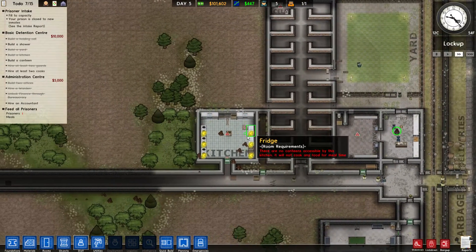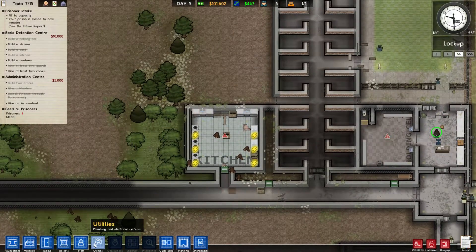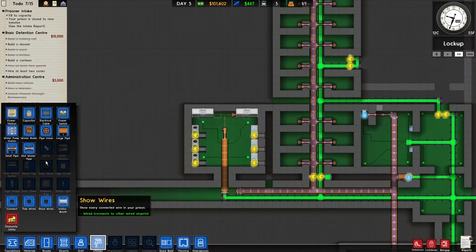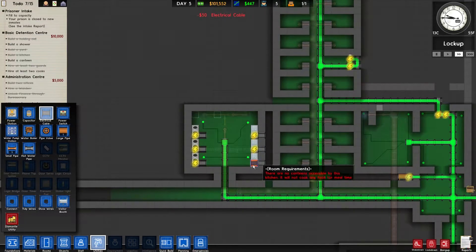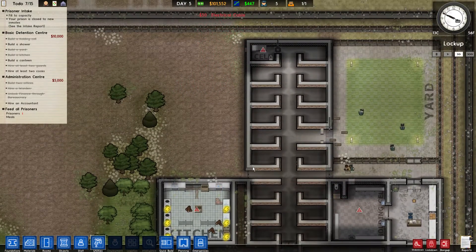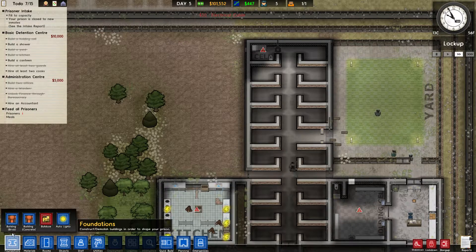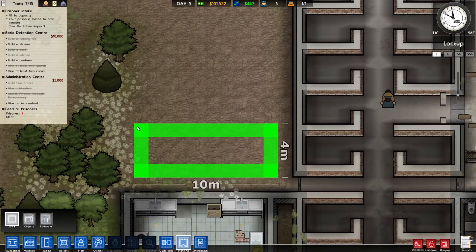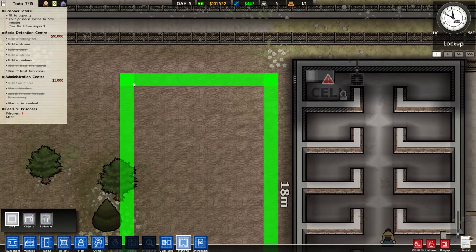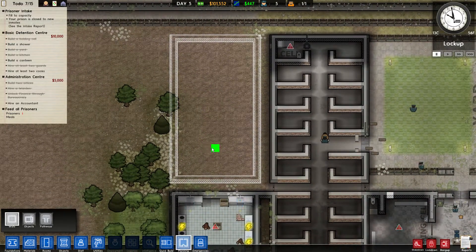He gets put through reception. The guard gives him a uniform and searches him — there we go. He's being searched and will be put into his cell. There's a lot of things not really up to par: we don't have anything for him to do, eat, or even drink. We need to get started building that canteen now. Let's make this the canteen — we might as well make it take up the entire space. We could have a canteen and a common room, going through the common room to the canteen.